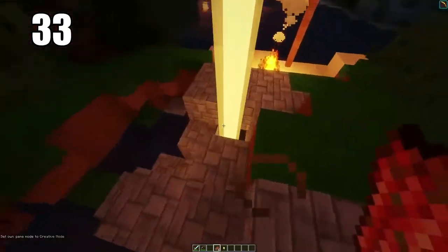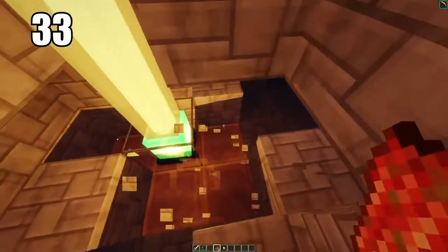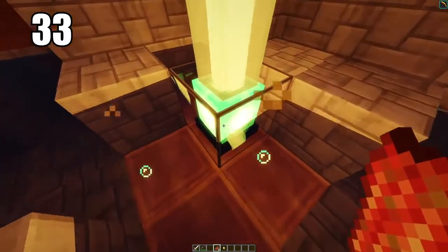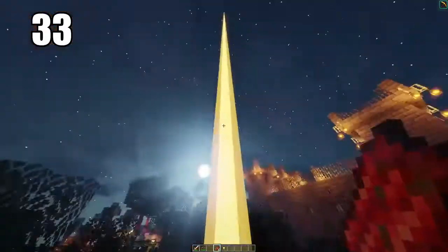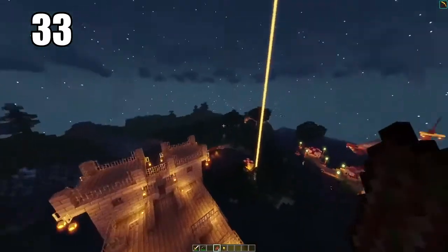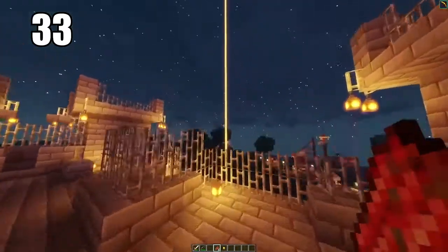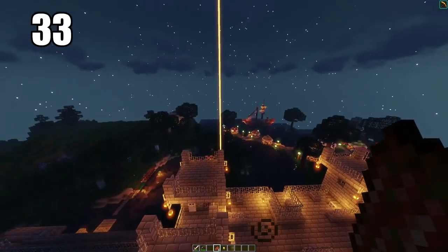Number 33 is going to be making a beacon to signal your house. This is going to require you to get some pretty decent materials as well as some diamonds, so it's not something you can build right off the bat. But when you have the resources to build a beacon, it's so unbelievably good to have because it'll mark a spot that'll shine a bright beam right into the sky, pointing out where you need to be. A beacon is so important for not getting lost if you're struggling with that.